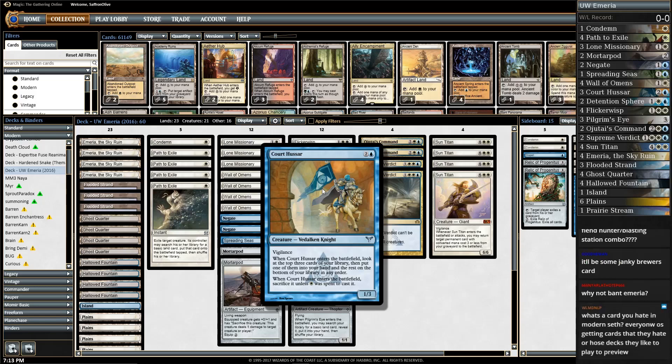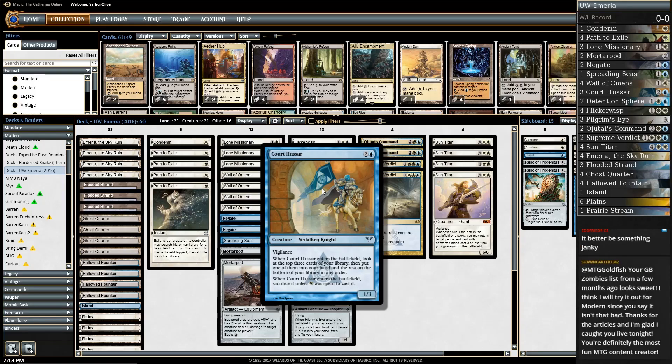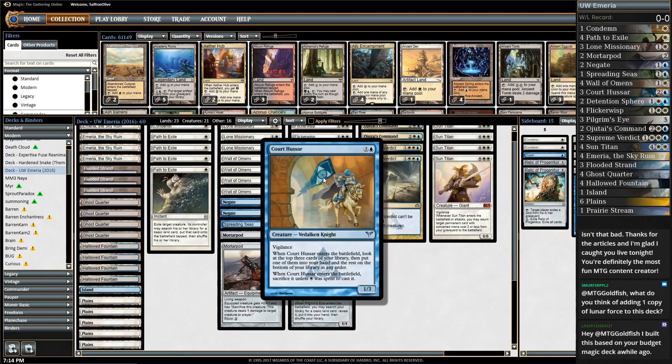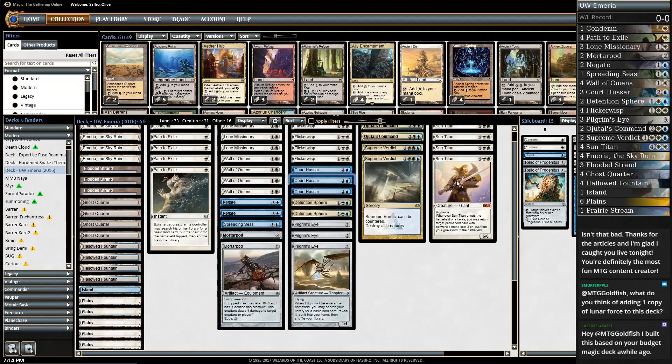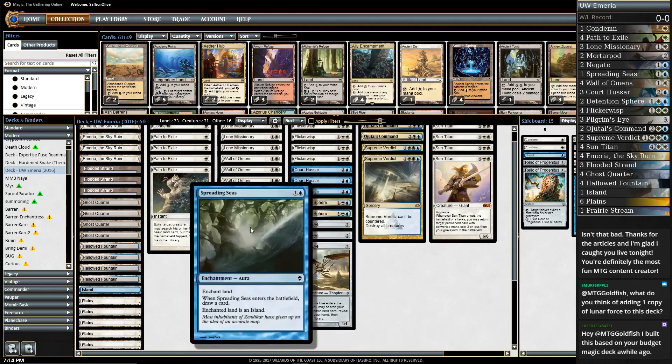Instead of hoping we have revolt or hoping something of value died to get it back, Corozar just cycles through the deck — it's like an Anticipate on a body. We can even have it go to the graveyard if we don't spend white mana on it, which we can sometimes do. We have enough dual lands with our Hallowed Fountains that in the late game we can intentionally let it die, use it like a weird expensive Anticipate, and then get it back with Sun Titan or Amiria to grind out value.